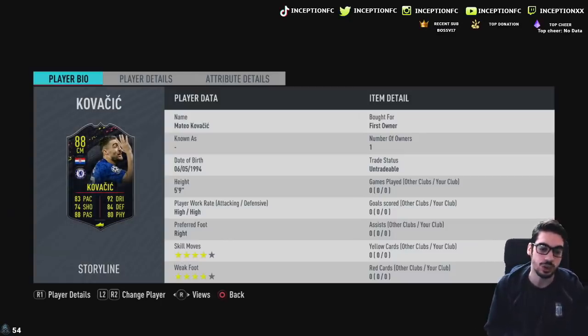We're looking at a card that is five-foot-nine height with high/high work rates, four-star four-star skills, with his preferred foot being the right foot. So we're off to a fantastic start for this card. The four-star weak foot is a huge thing.